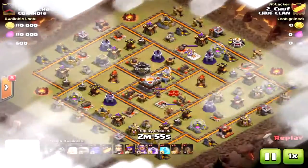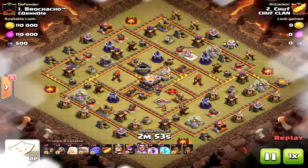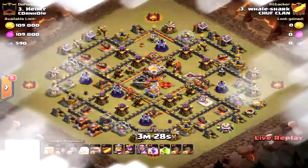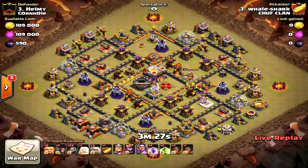Already we've seen a bunch of two-star and three-star attacks, and the main difference between the three-stars and the two-stars is your base layout and war base strategy. Bear that in mind when dealing with war bases.